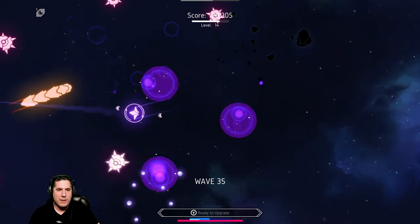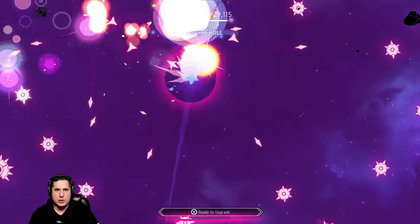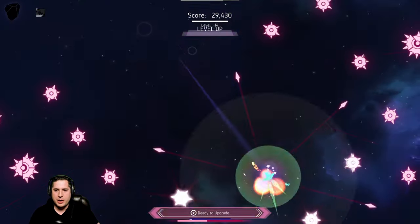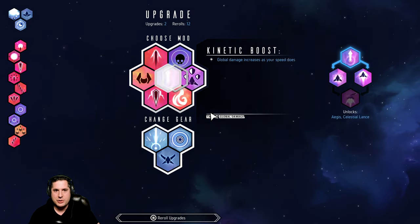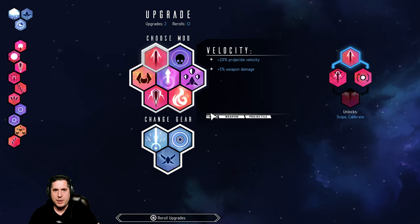The engineer class and carrier classes with all the mini constructs are so fun — those runs can last like 45 minutes to an hour. For the sake of time, I wanted to show off a build that was going to kill me eventually. I almost just died right there.